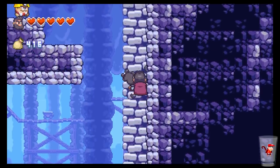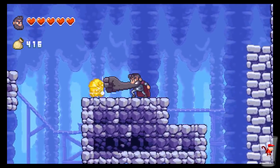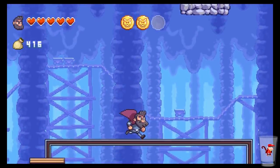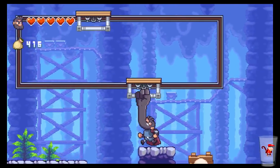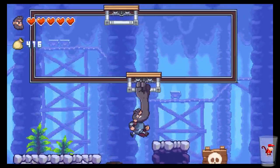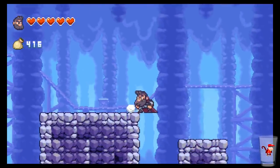I wonder how you get that coin up there — I wonder if you just have to do a ridiculous jump. Maybe just climb up here. Not all the coins have been too hard to get yet. I think I need to fling myself to do that jump. I'm gonna land on Matty. He outsmarted me.